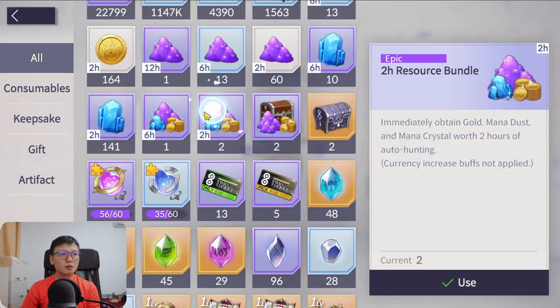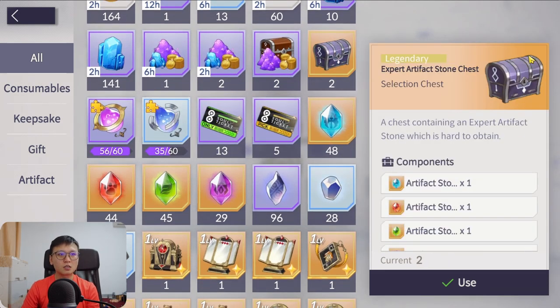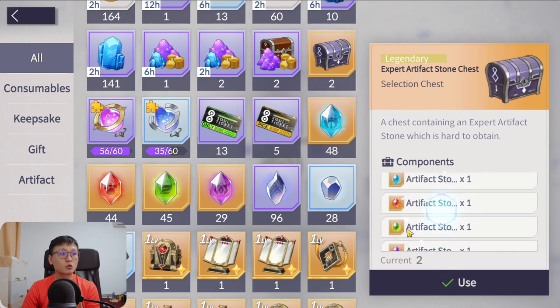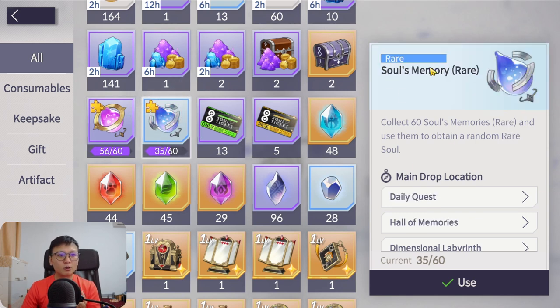All these resource bundles I'm keeping for now. Same with selection boxes — if you get them early in the game, save them; you wouldn't know what you need them for. Always open Epic Soul Memory as soon as you get them to progress. The only time to save is when waiting for a new unit release, but don't go overboard since it's rare to pull a new unit from these. For Rare Soul Memory, use it every time you hit 60.